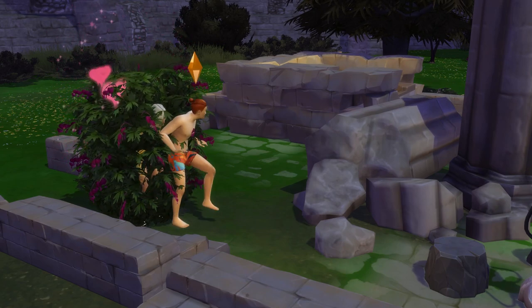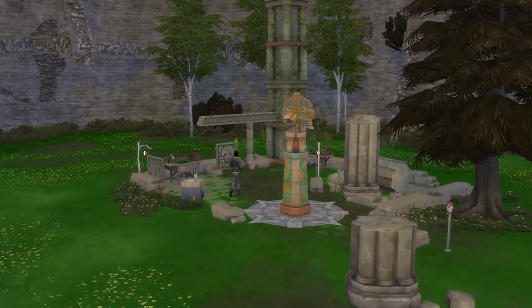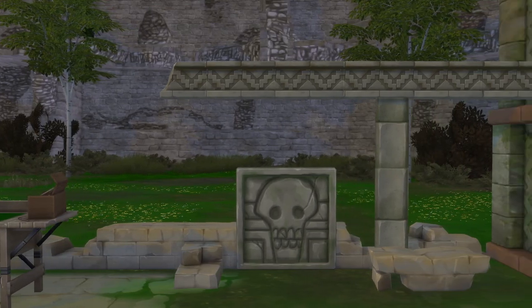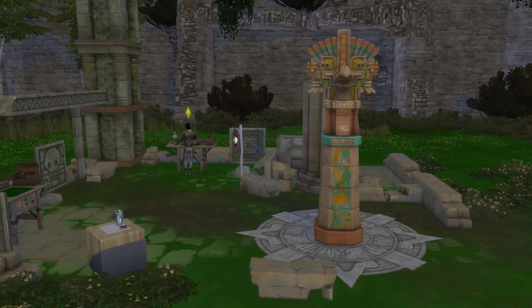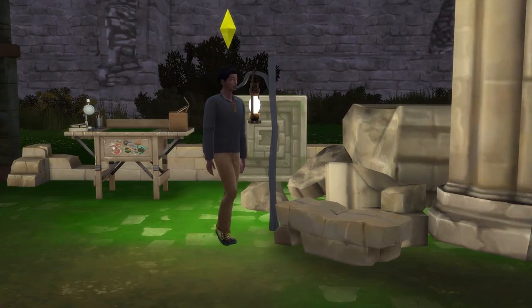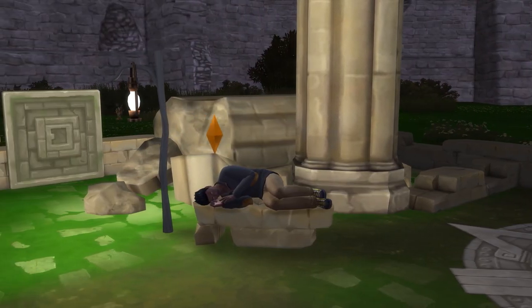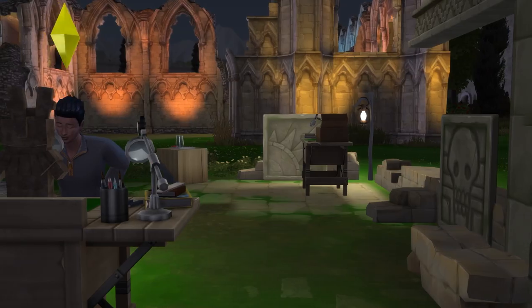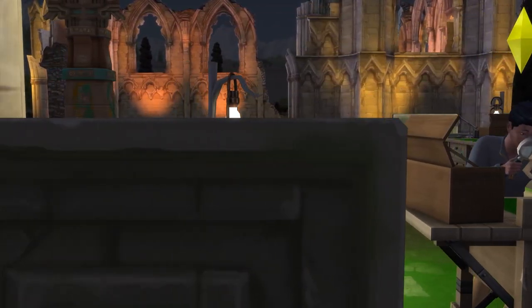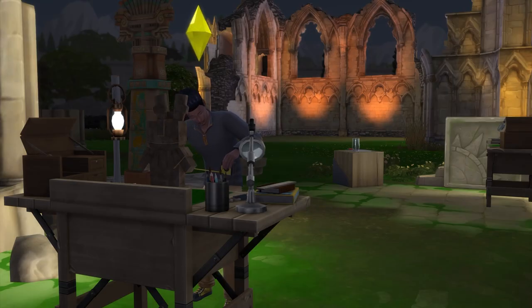On to the third idea, which will require the Jungle Adventure Game Pack, and it's to create an archaeological site. For this, you'll want to really build up the area with ruins items, both from the Get Together Expansion Pack and from the Jungle Adventure Game Pack. Consider adding in a few of the Anatolian Ottomans which Sims can nap on, and which fit in so perfectly with the ruins aesthetic. Then you'll also want to add in a few of the pop-up archaeology workbenches, which can be used to authenticate artifacts that you find in Selva Dorada, making it a great space to train your archaeology skill. It also ties in so nicely with the ruins nearby, and it can feel really authentic and natural using them in this space.